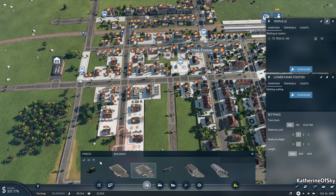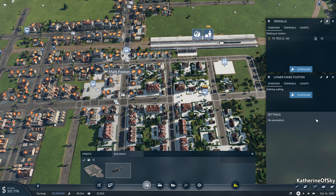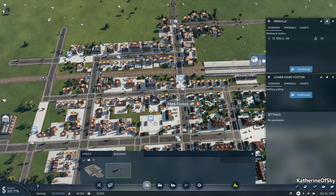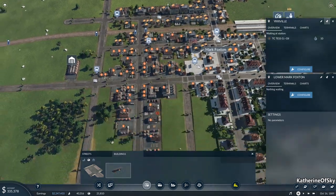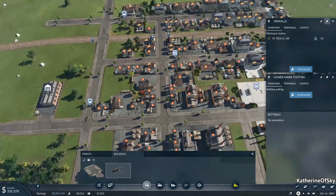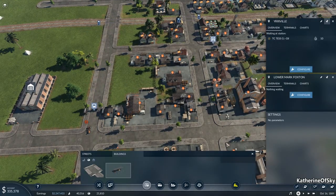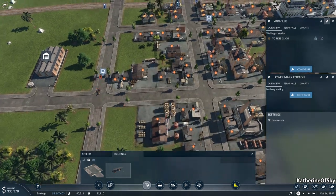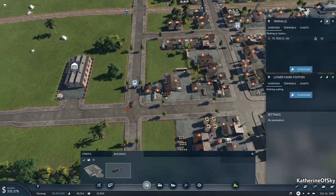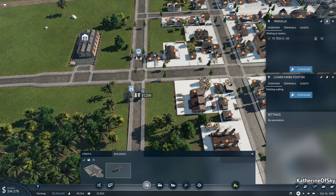So cargo buildings, truck unload stops. This is what is currently covered by this. We need to go for fuel first. Put one here, put one on both sides of the road here. Why won't you work? Maybe these roads aren't big enough. I don't know what's going on with this. Our first one is there. I would really like it here, but it's not cooperating for some reason. Maybe because there's a bus line there.